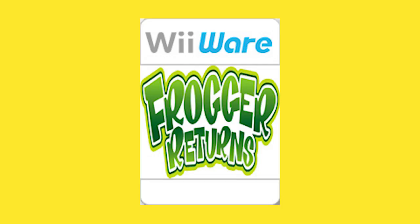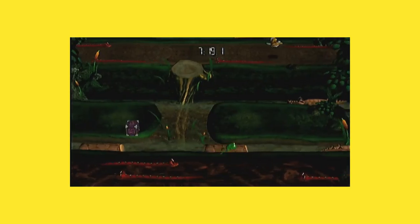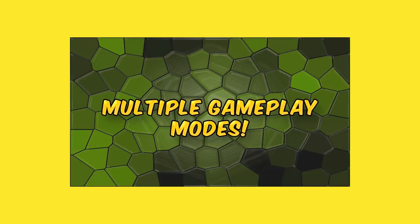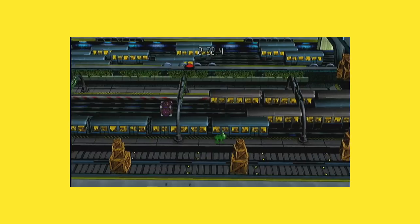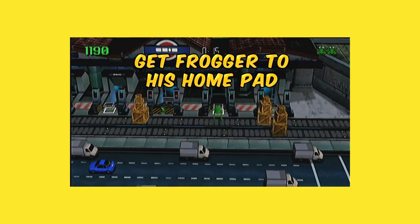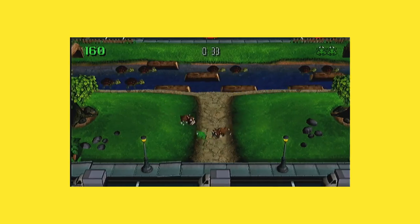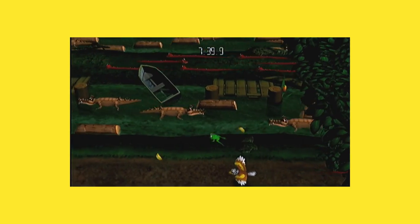Following that, Konami puts out Frogger Returns. This is an update to the original arcade Frogger but with 3D graphics while retaining the classic top-down gameplay. The game features four levels including some new stages — you can play through the city, subway, sewers, and swamp, each with unique enemies. New power-ups let the player stop and reverse time as well as become invincible. There's also a one-on-one local multiplayer race mode, and the game was released on PS3 shortly after its WiiWare release — so not totally exclusive, but definitely worth checking out.